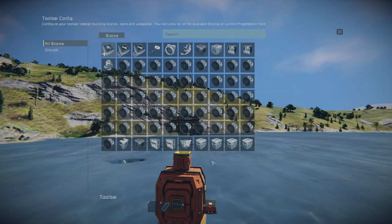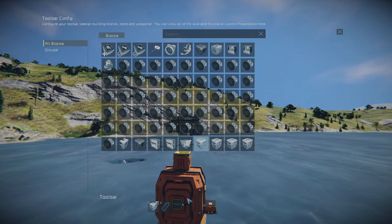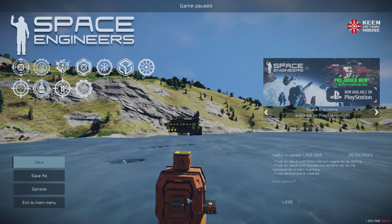Drag down the timer drop cargo and choose trigger now. Congratulations, you should now have a working cargo drone. Now let's test it out and see if it works.